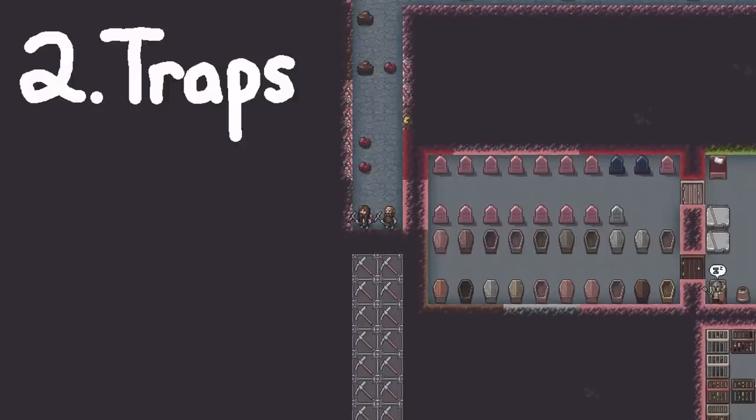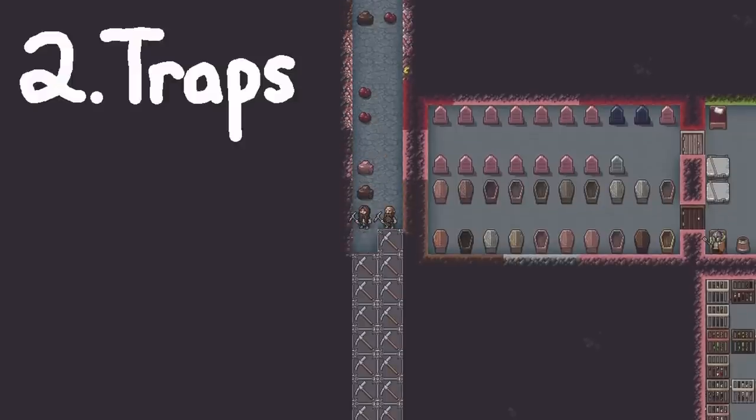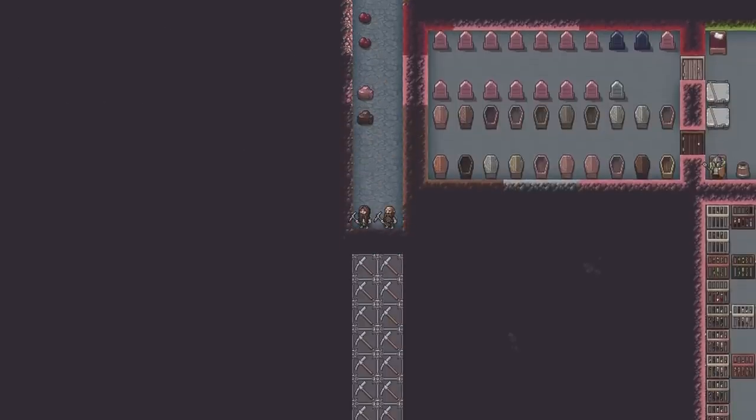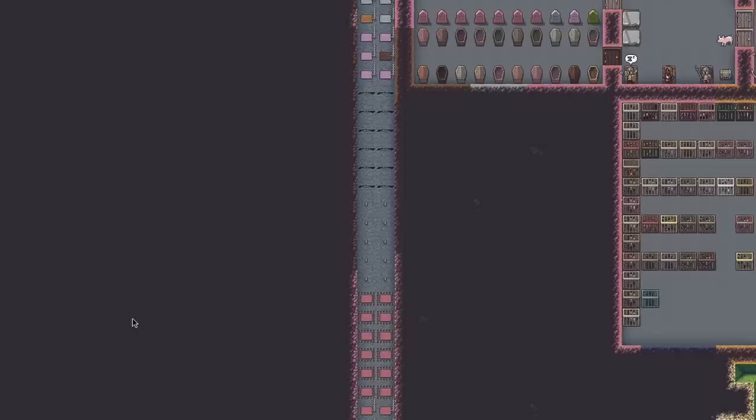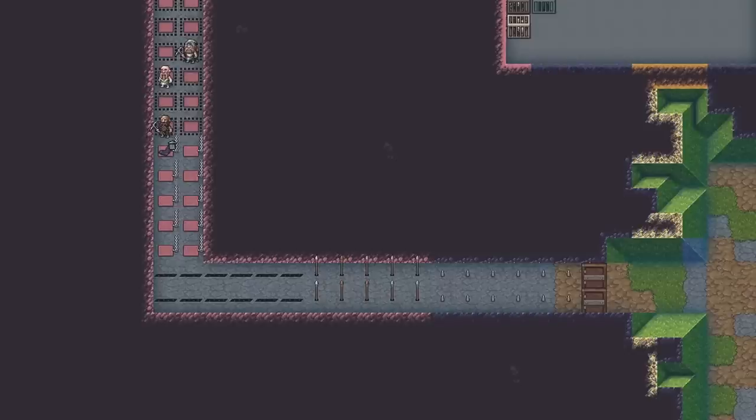The second thing we had to do was build a trap hallway for invaders to enter the fortress through, so that I hopefully wouldn't have to deal with sieges anymore. I couldn't just pick one type of trap for the trap hallway though, and so it was turned into a veritable buffet of death. Don't want to get stabbed by a spear and bleed out? Walk another couple of meters and you can get a rock to fall on you and put you out of your misery.